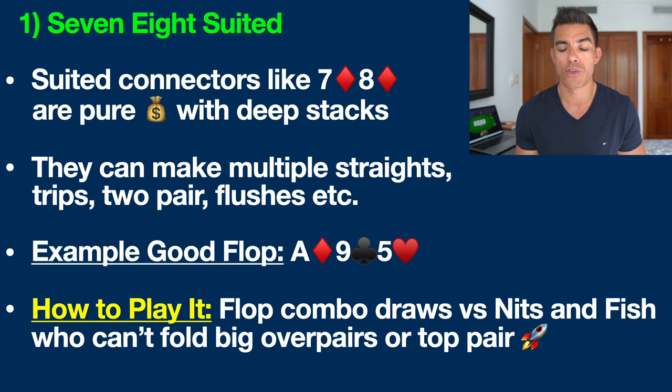Drawing at the nuts is so important in poker. In a spot like this, especially if there's an ace or king on the flop, you can often win a massive pot versus the nits, tight players, or the fish. If they hit top pair, they're never going to put you on a straight or a backdoor flush. That is why hands like this are so powerful, especially when the stacks are deeper and these players struggle with their post-flop bet sizing.